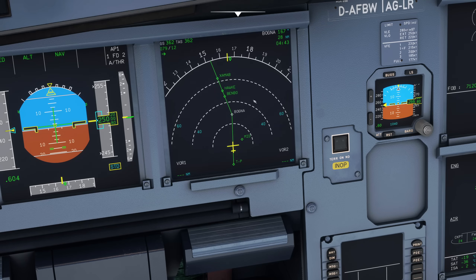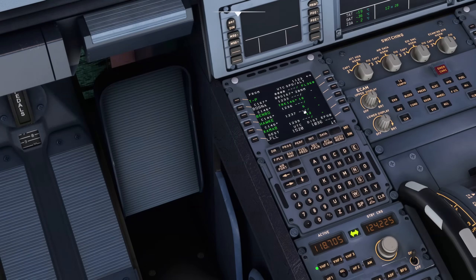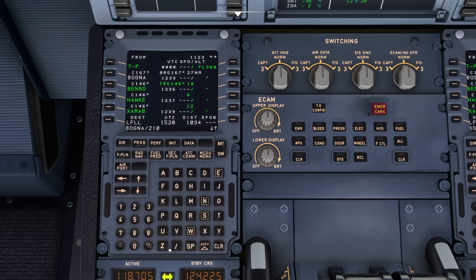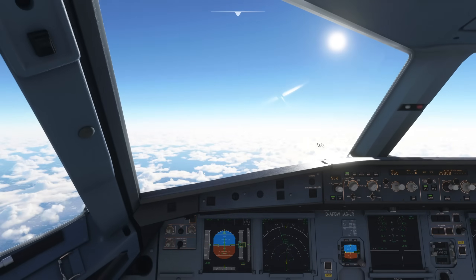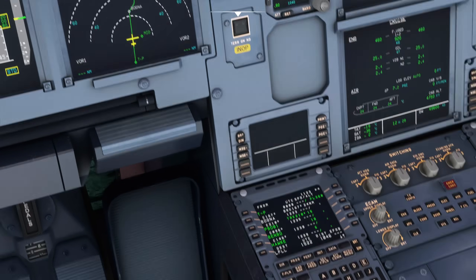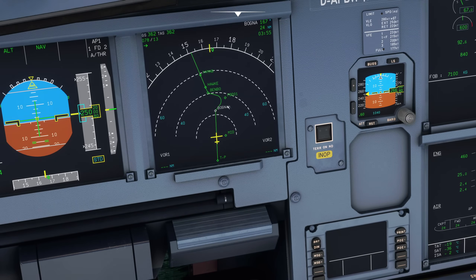So Bognor on this radial — let's put a waypoint 15 miles from Bognor. To do that I simply type into the MCDU: place/bearing/distance — so Bognor, then slash, then the bearing 210, then slash, then the distance 15. There we go — that is a defined point in space: the Bognor waypoint, 210 degrees from it, 15 miles. I'm going to put it in right after Bognor.